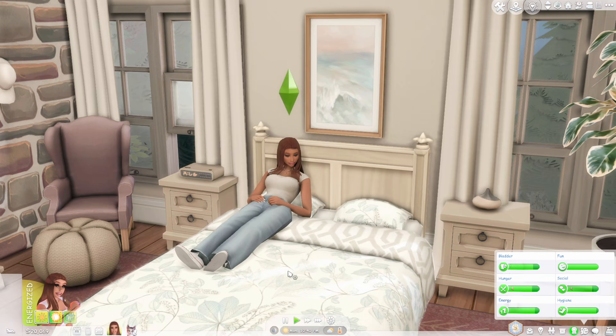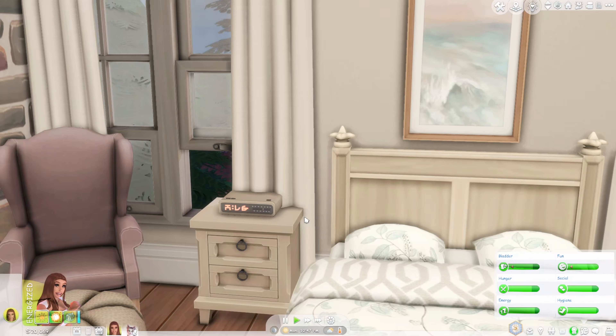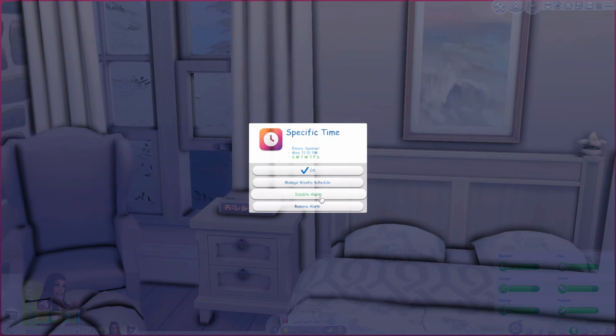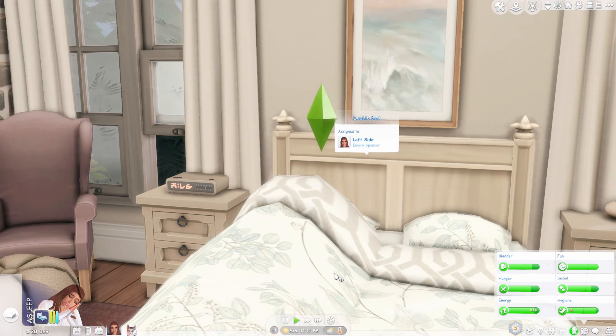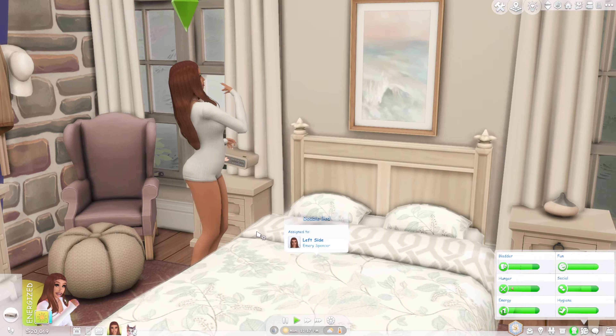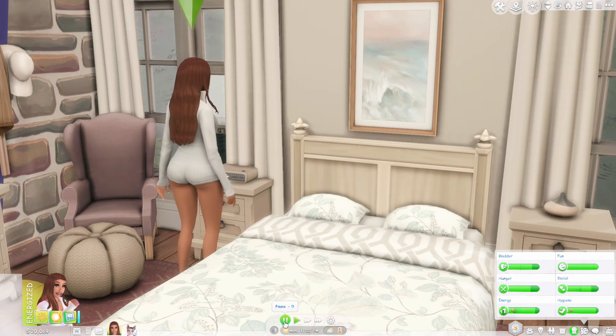The next mod is the Functional Alarm Clock for The Sims 4. I'm obsessed with this, especially for big households when I need to get sims up for school or work. I'll link the download and recolors in the description since the original has an ugly wood finish. You click it, go to Sunrise, create an alarm, set your time, and choose a weekly schedule. Your sim will wake up and turn it off — it's so nostalgic.